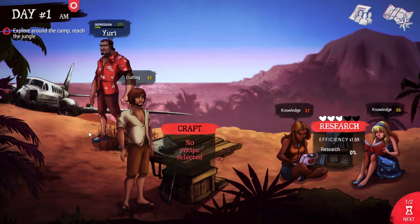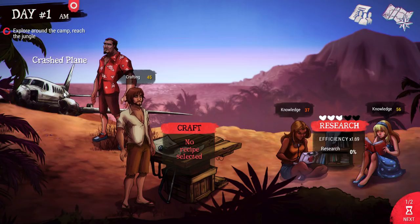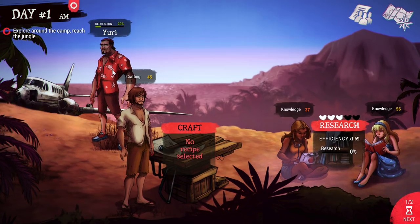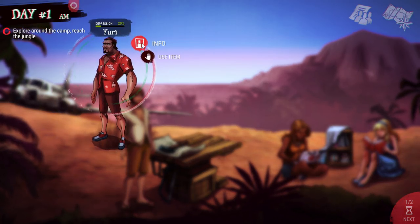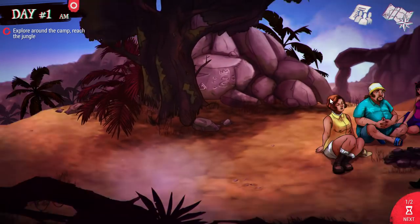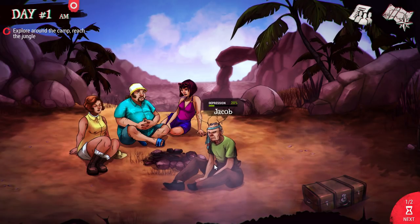The scavenger role is tough in the very beginning because Yuri is going to be going through the crashed plane and seeing all these dead bodies, so his depression is going to build up faster than everyone else's. But he's a pretty hardcore dude — he's from Russia. We'll keep an eye on him and make sure to manage his fatigue. He's strong and buff, basically everything I want to be in life.